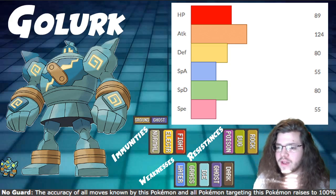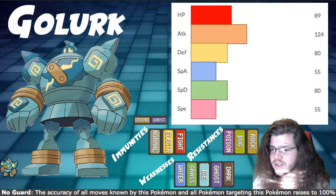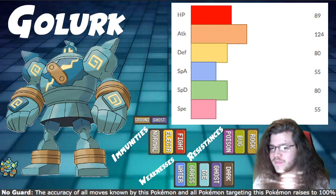Ground/ghost typing is not that bad. Immunities: Normal, Electric, and Fighting — having three immunities is pretty good. You can definitely switch this Pokemon in comfortably against a lot of attacks. Resistances are Poison, Bug, and Rock. Rock is big, and Poison and Bug are present in the game, so it's cool.